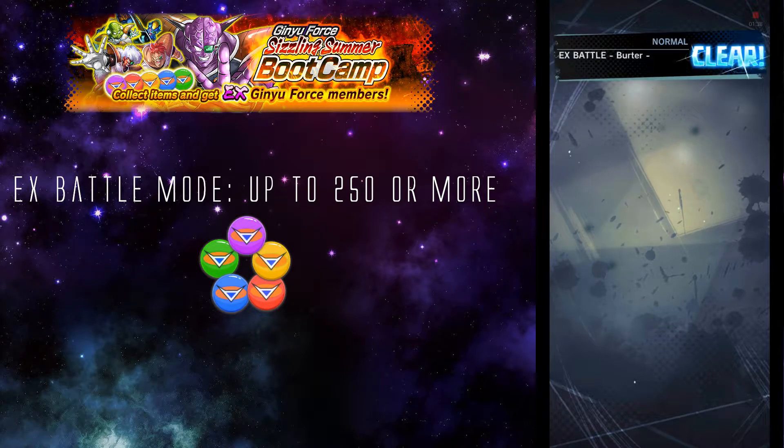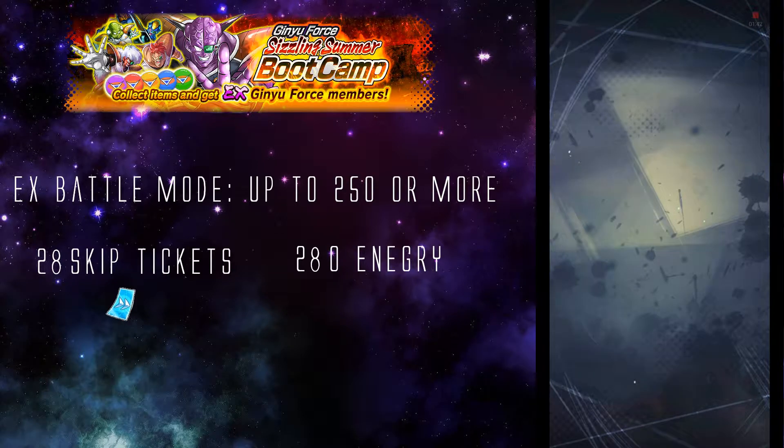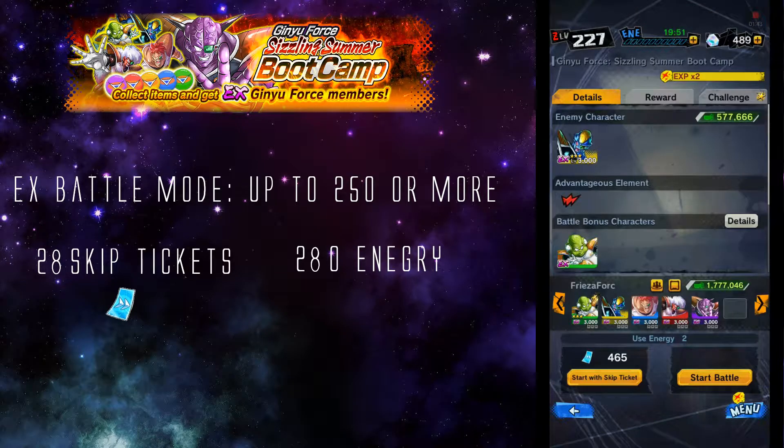In order to get up to 7000 for one character it will take you up to 28 skip tickets or 280 energy. In a combined total for all 5 characters you'll be needing 140 skip tickets and 1400 energy.